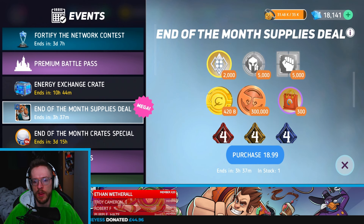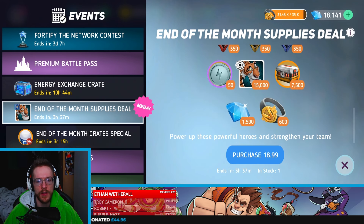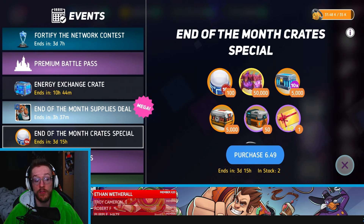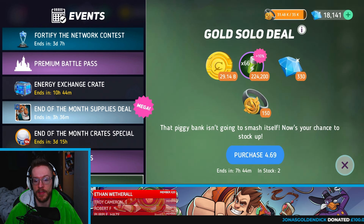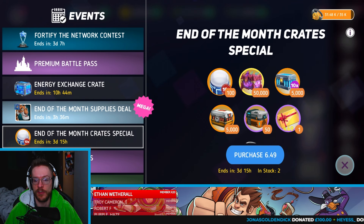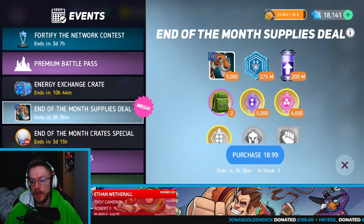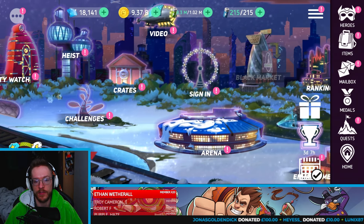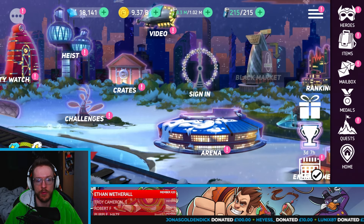I haven't personally ever seen one of those deal things come up before. We've got that there at £4.69 which I do think is pretty decent to be honest with you. You get all of that plus you get £4 for free to get another deal. So basically you could buy that and then buy that one afterwards. It's pretty cool that you get a little cheeky extra - it's just something extra they're throwing into the battle pass.